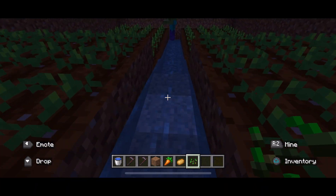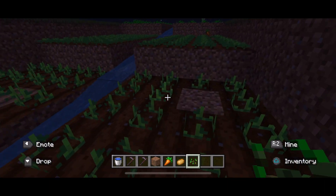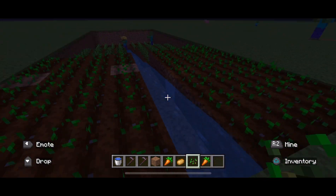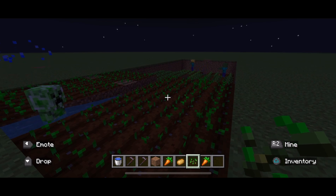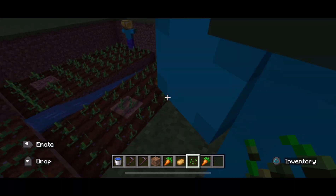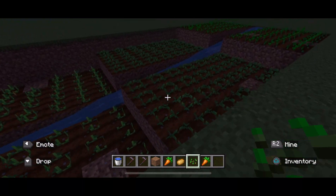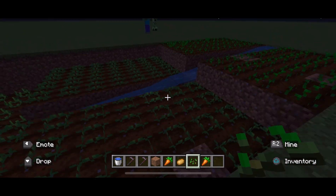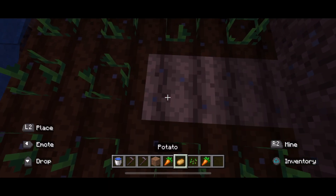This is for you guys to try to build on your own and see if you can do it. Basically, it's another one-bucket farm — if you have one bucket of water, you can place it, let it flow out as far as it goes, then dig down and do the same thing over and over, as far as you can, until you either don't want to go anymore or run out of room. It's an endless version of a farm that you can keep creating off of one bucket. It's pretty simple — you just dig down one more layer when the water stops flowing.